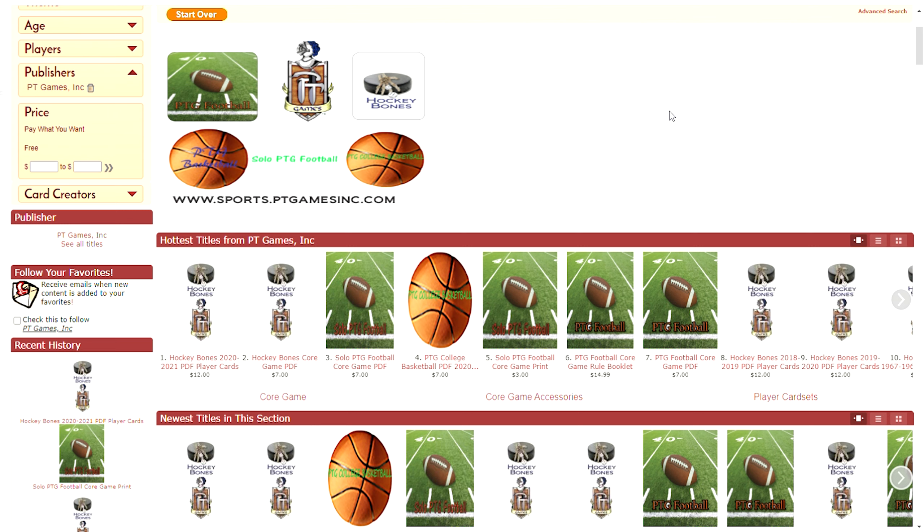So if you order something and I ask for the receipt, that's why — I know that order number one, two, three ordered PTG College Basketball 2020 set, but I have no idea who you actually are. So if you email me or contact them and they tell you to email me, I'm going to ask for the receipt — not because I don't trust you, but because all I have is an order number. It's a safeguard I understand — they really don't want me contacting you outside of the business, as that kind of breaks down the business model.